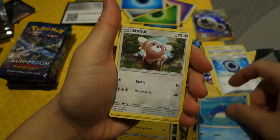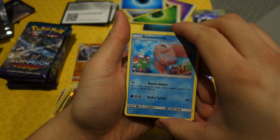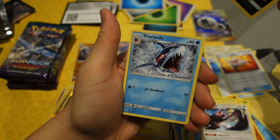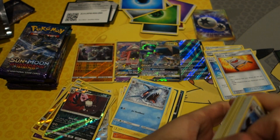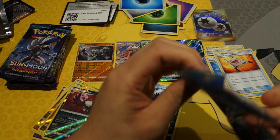Got a Munchlax, Marill, Stufful, Phantump, Rescue Stretcher — another great card — Alolan Marowak, a reverse holo Hunchkrow, and a Sharpedo. Let's try to get even more Aqua Patches because you can never get enough of those, right? We have two so far — let's hit two more, that's realistic.